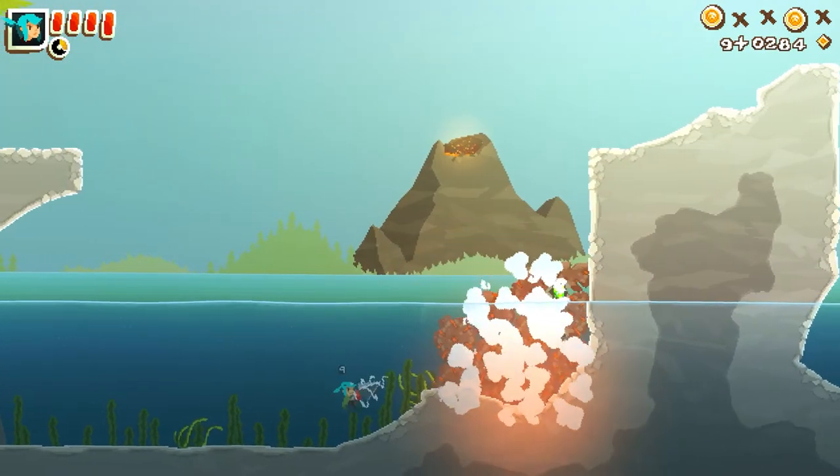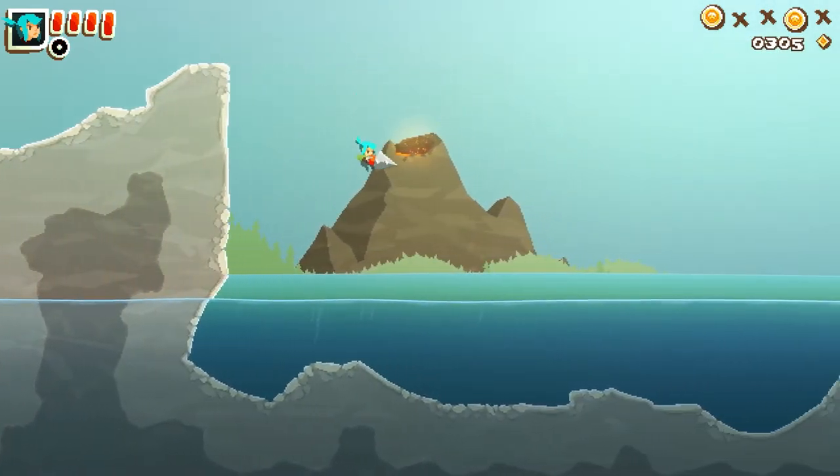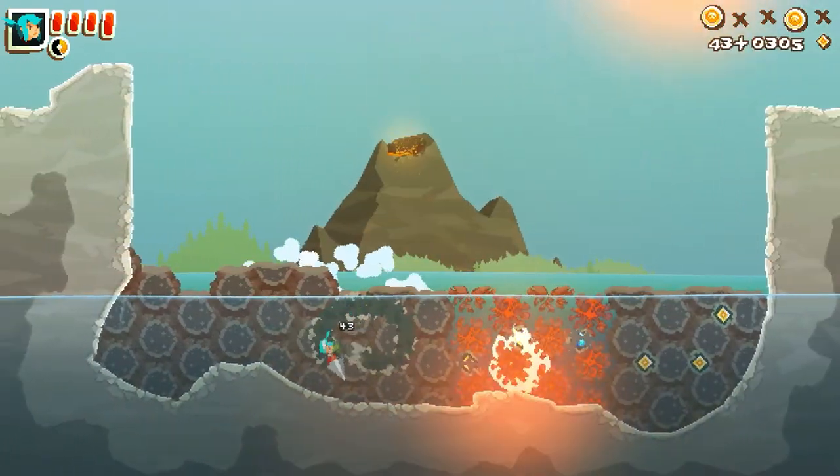One of the features of this area is that the volcano will fire off blasts of magma that then cool and become something we can dig through, and something that has some crystals for us.